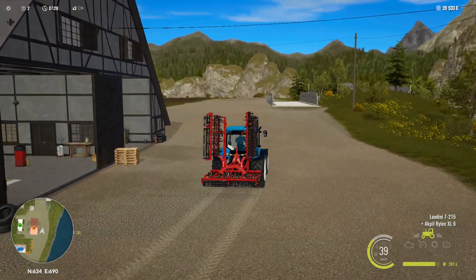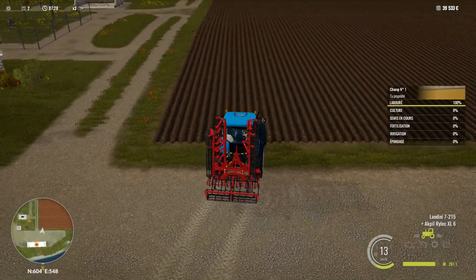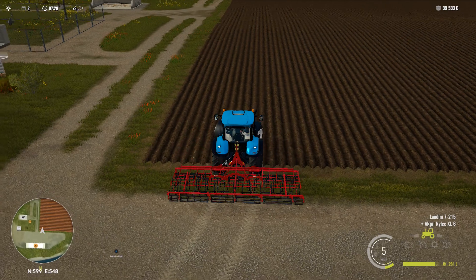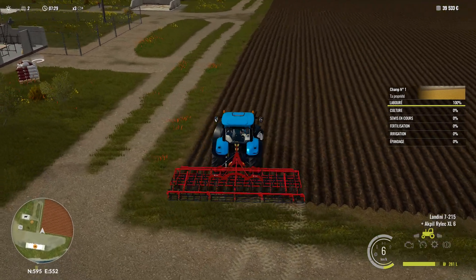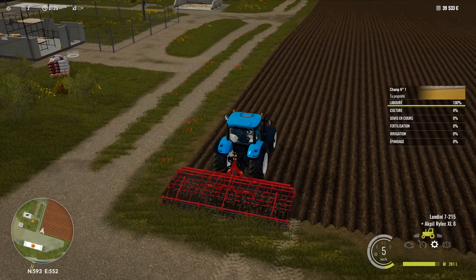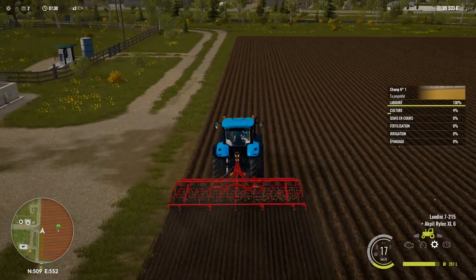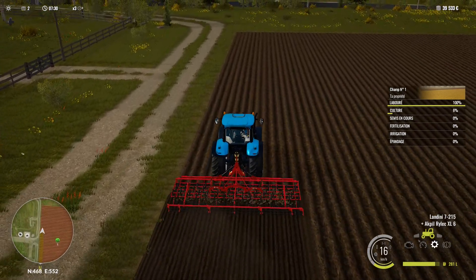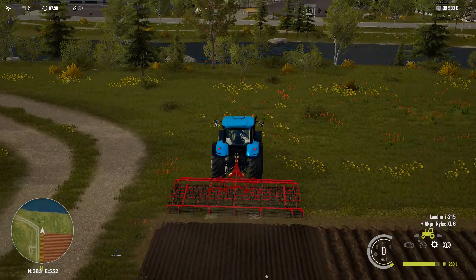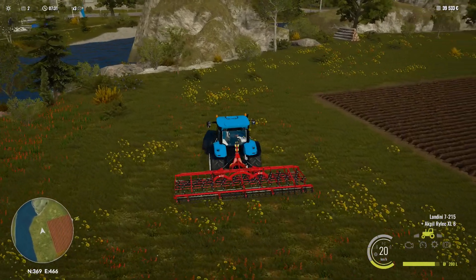On va se diriger vers le champ et voir comment ça se passe. Est-ce que c'est agréable d'utiliser une telle machine ? On va déplier la machine — regardez ça, plutôt sympa. Je vais me placer du mieux que je peux afin d'optimiser ma largeur de travail. On active la descente de la machine et on est parti travailler. Regardez ça — la texture est belle. On voit vraiment la différence entre la bourre et la herse. Sur la mini-map, on peut voir la zone traitée indiquée dans une couleur plus claire — c'est une très bonne idée des développeurs.